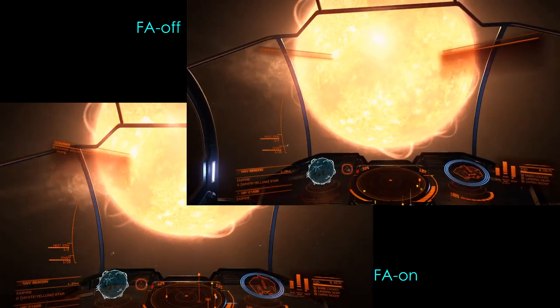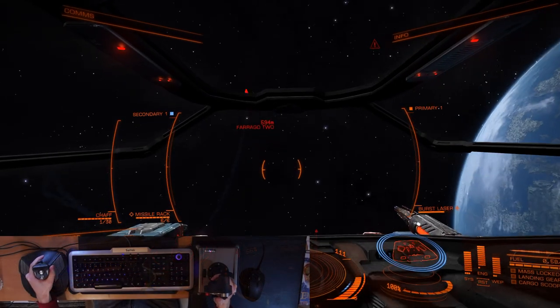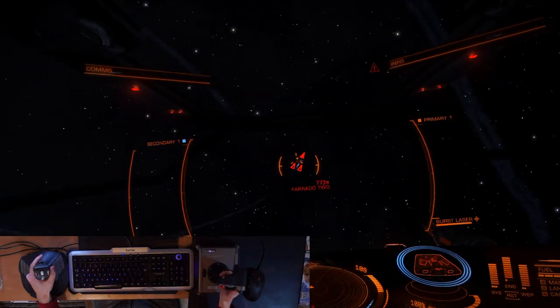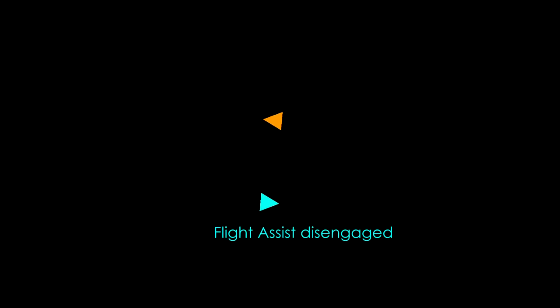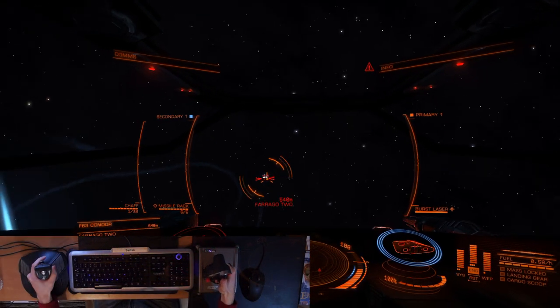The moment you get the target in your sights, switch flight assist back on again. Now this maneuver will not necessarily end well for you. While you are in FA off mode, your ship is indeed rotating about its center faster, but the ship itself is now moving in a straight line rather than following an arc. This means that while you'll find it easier to get the target in sight, your enemy is likely to find you as well. Performing this maneuver often ends up with both ships facing each other. Consider this before engaging this tactic.